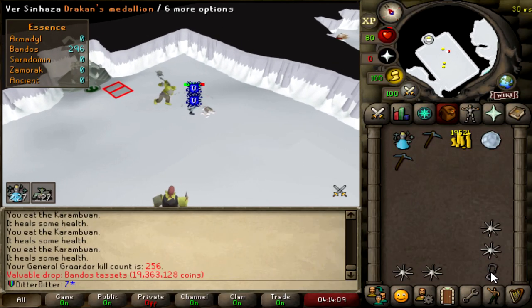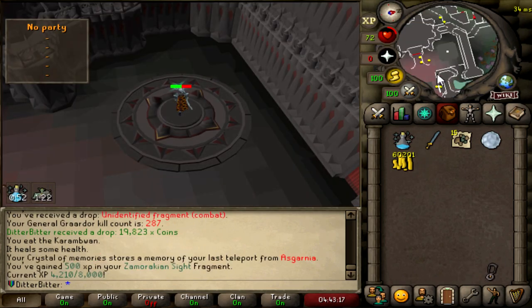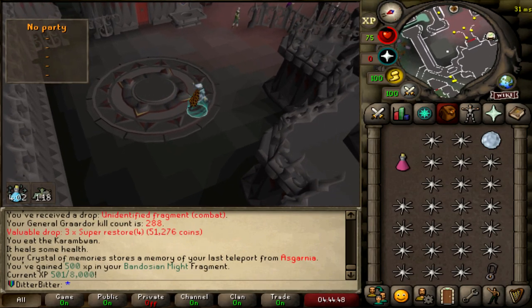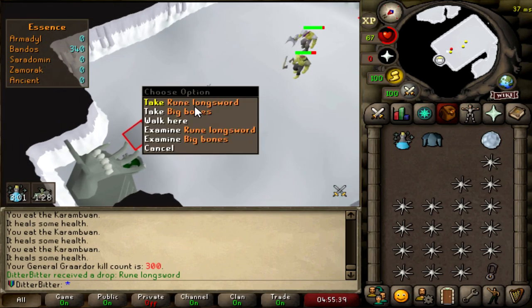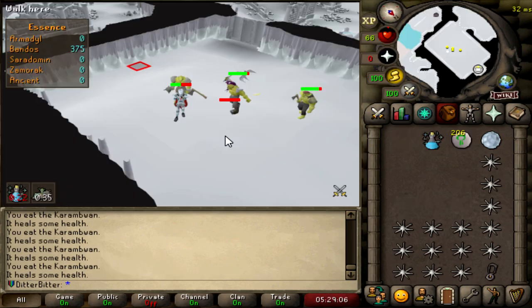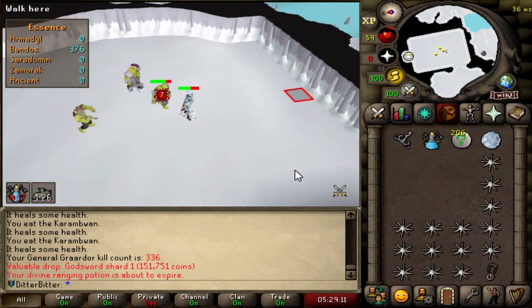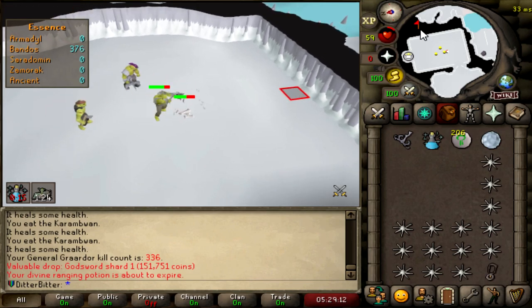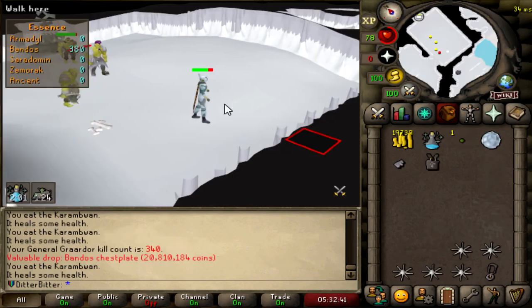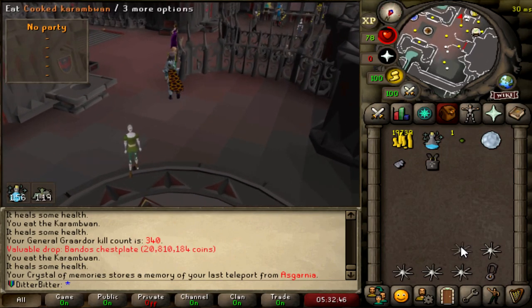My fourth tassies, dude. GG. Another combat fragment — Zamorakian Sight. That's 4.2 out of 8k. Another Bandosian Might combat fragment, 500 out of 8,000. That's 300kc and still no boots. God's sword shard 1 though — our God's sword blade is completed. Nice. Another Bandos chestplate at 340kc, another dupe. Still no shoes.